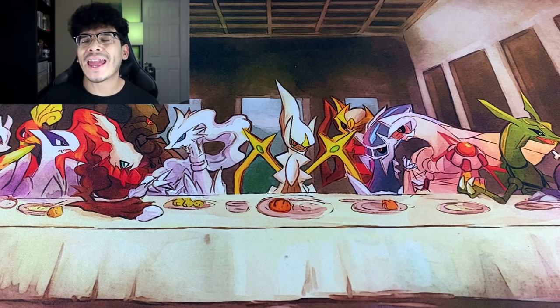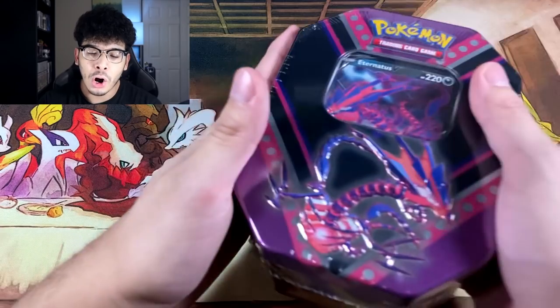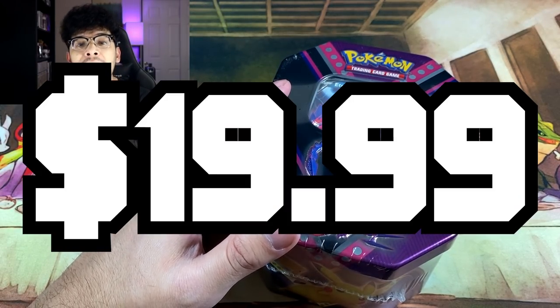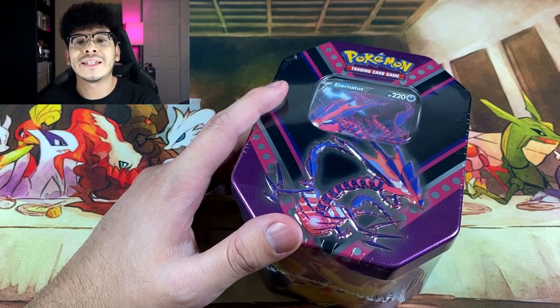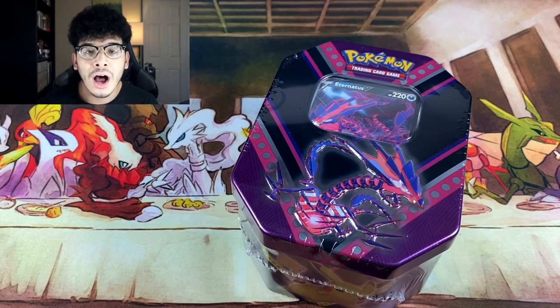What's good everybody, Darkoel here, back at it again with another video. In today's video, the main topic is Pokemon card tins. As you guys can see, we have an Eternatus tin right in front of me, which retails for $19.99. However, y'all already know — the yearly Black Friday sale — these Pokemon tins go for half off, and you're getting a single tin for only $10, which is a steal because you get four booster packs as well as a coin and other goodies.